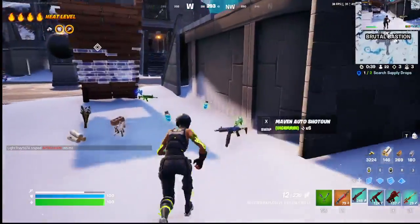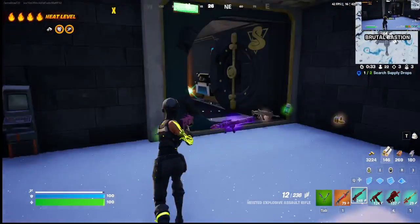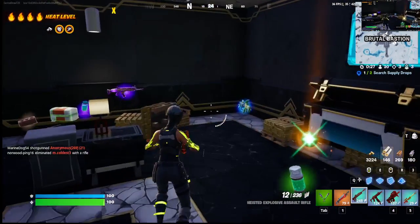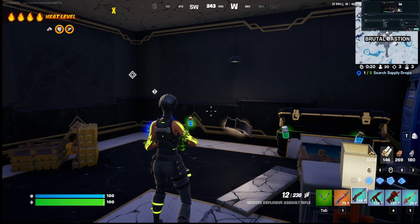I took down the vault — the vault was here. I used the key card, opened the vault, and this is what's inside. There are lots of different things that I used. I'm currently being attacked — see you in the next video.